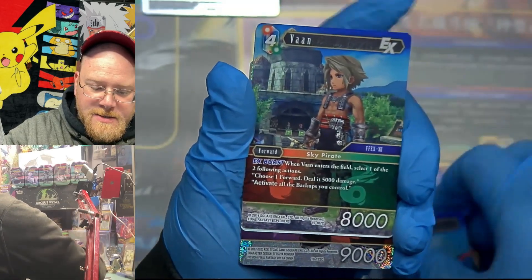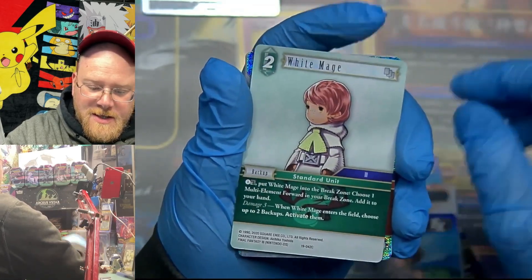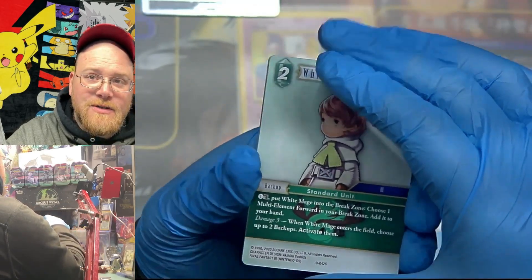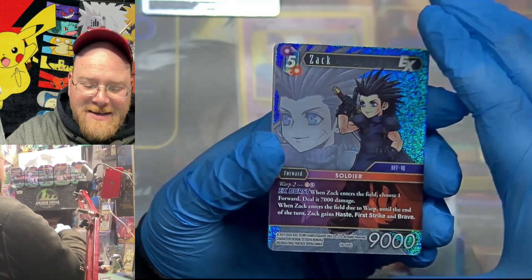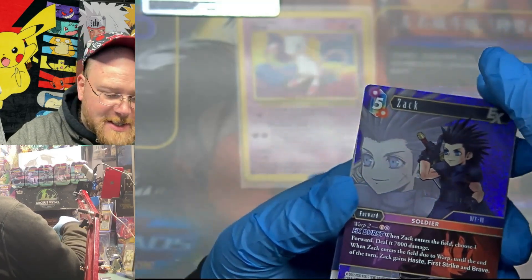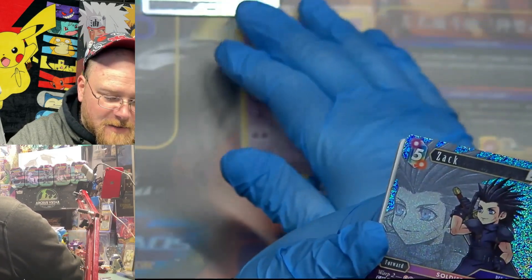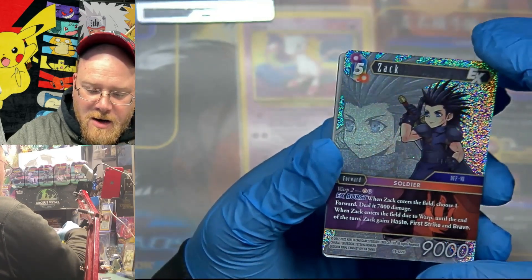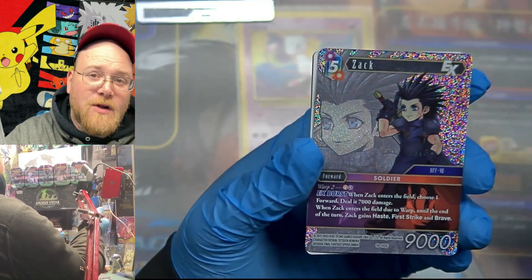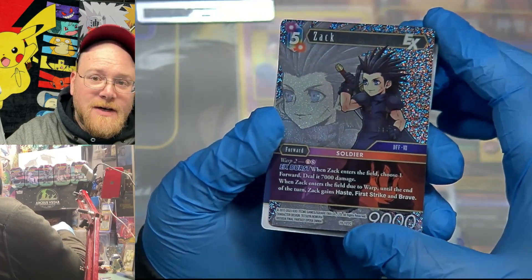So we got the first couple all the way up to the sparkle Undead Princess, Yuna, and Tifa. Bart — thought we were gonna get the whole original crew. Then we see some sparkle peeking. A Zach EX — that's pretty cool! That's different than the first Zach, the white mage one. This one looks like a full art — a very cool looking card.